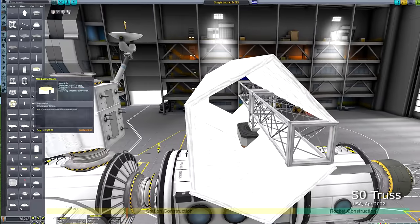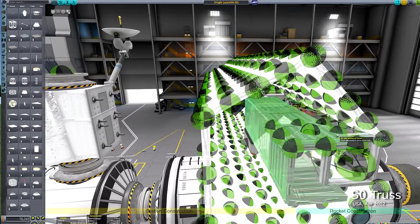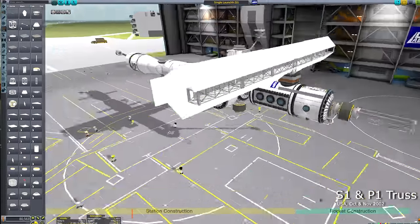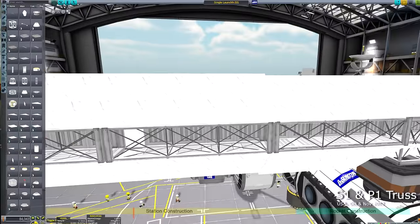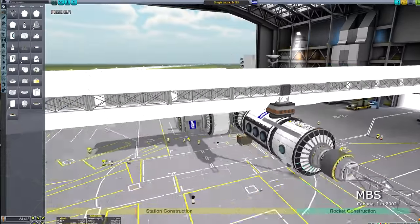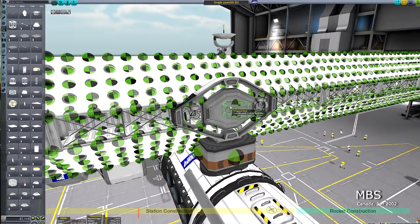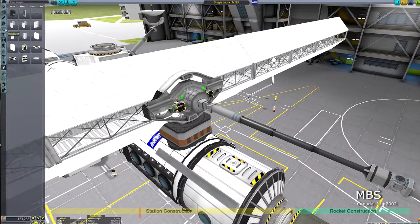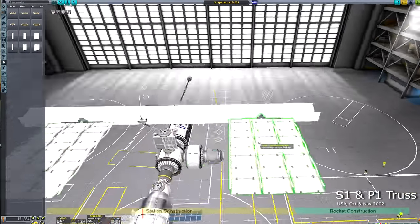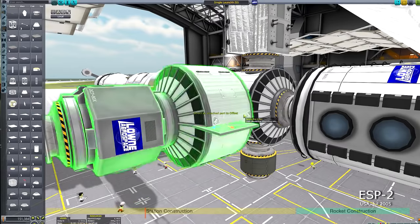The main body of the space station is done. Now it's time to work on the iconic truss structure that runs along the top of the station. Visually it's not perfectly accurate — the real ISS doesn't have those cartoonishly large windows — but I wanted to strike a balance between a faithful recreation and a Kerbal interpretation using actual Kerbal pieces, which also adds a functional interior.